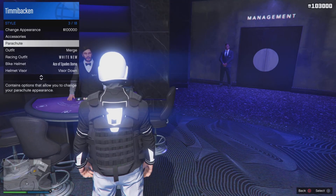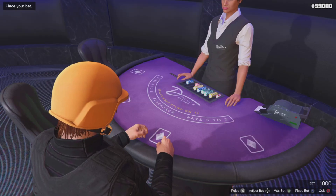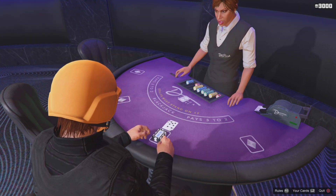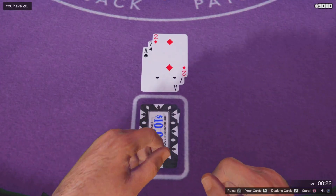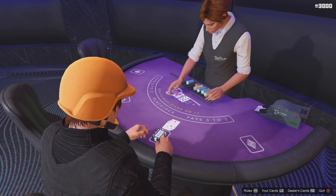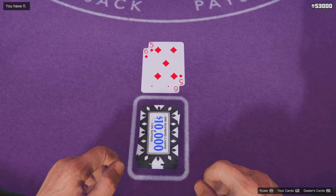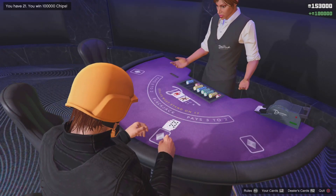Go over here and before you sit in the chair, change your outfit and then sit in the chair. The rules are: don't go above 21 but get more than the other player. I placed max bet — I got 18 and I'm going to stand. I bet max again, hit one because I had a low number, and got exactly 21, winning 100k.